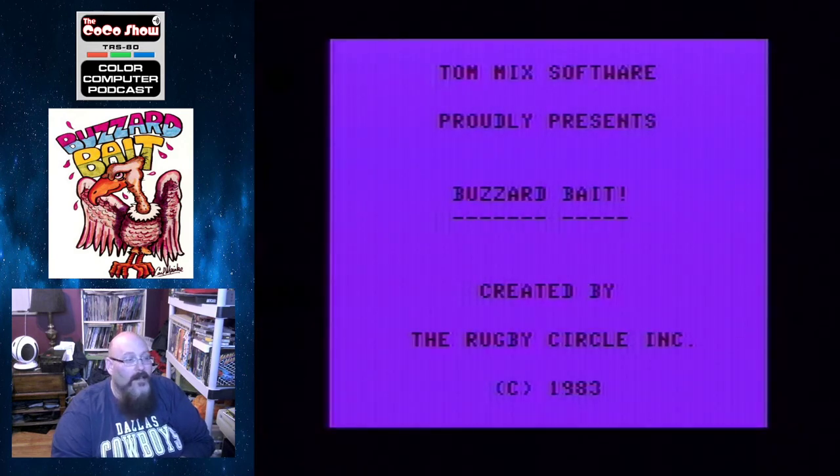Hello everyone, welcome to an exciting edition of Coco Show Plays. I'm Ego Aaron. Tonight we're going to take a look at the Joust clone from the guys over at The Rugby Circle Incorporated, known as Buzzer Bait — a game that came out in 1983.